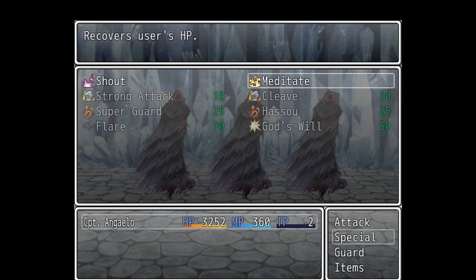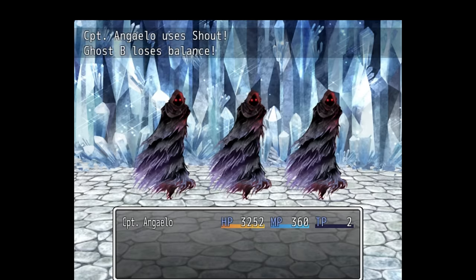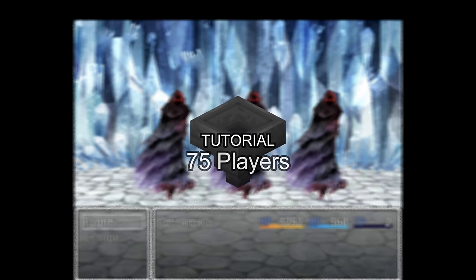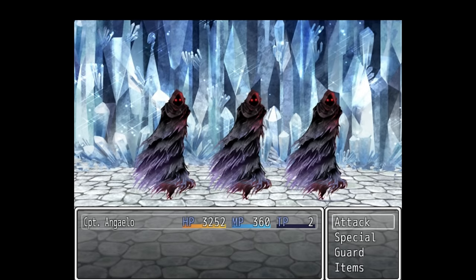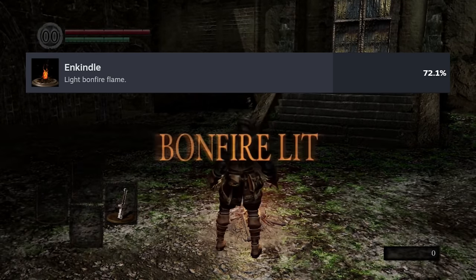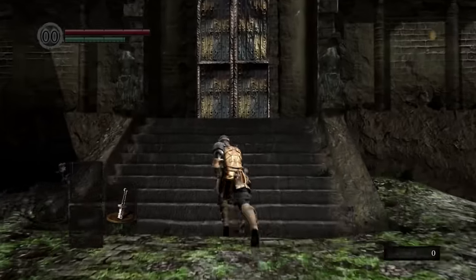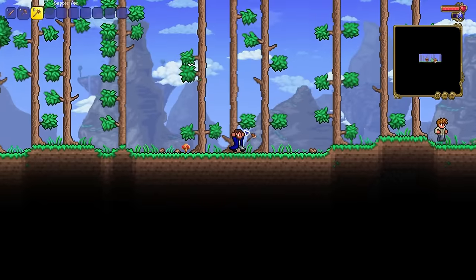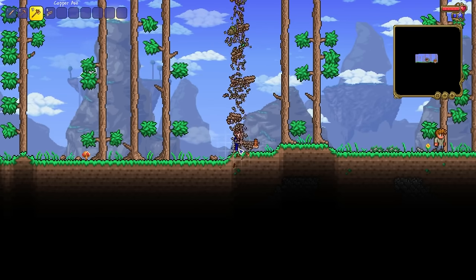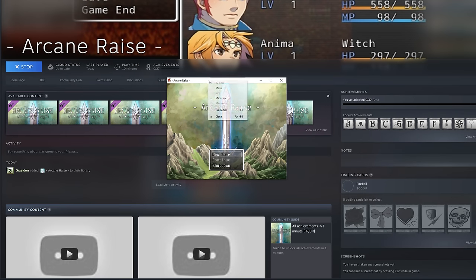They say that first impressions are everything, and in the world of video games this absolutely holds true. Thanks to Steam achievements, we know that many games can lose anywhere between 10 and 25% of their players before they even finish the tutorial. In Dark Souls 1, only 72% of players have lit the first bonfire — that's before you face off against the first mini-boss, the Asylum Demon. Fallout 4, only 83% of players leave the vault and enter the wasteland. In Terraria, only 86.5% of players chop down a tree. So when you load up a game and it looks like this... well, you're not really off to a great start.